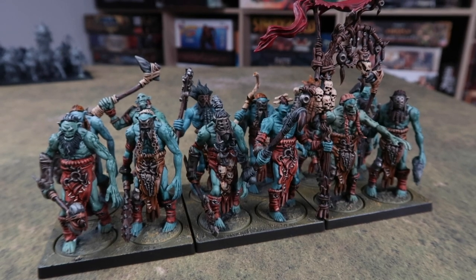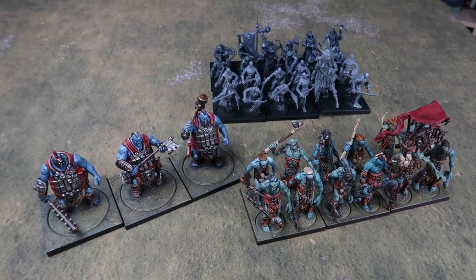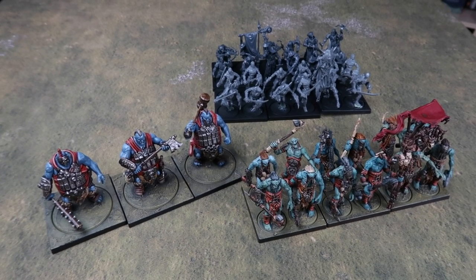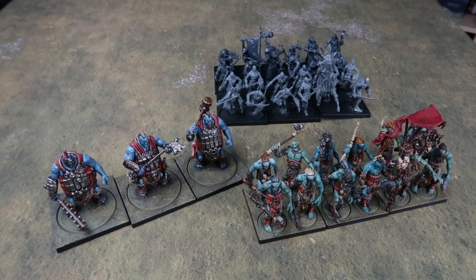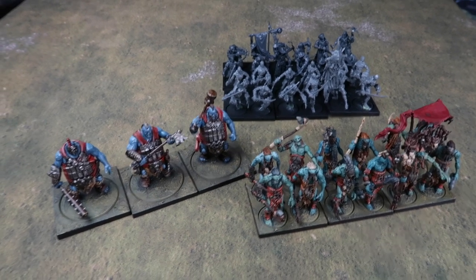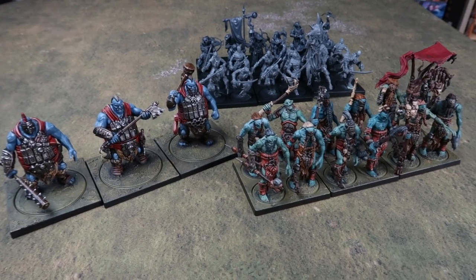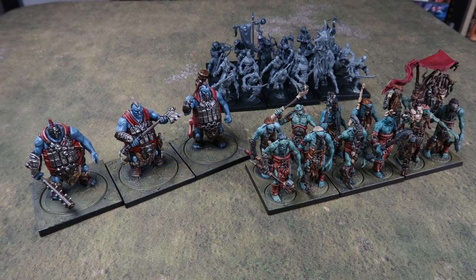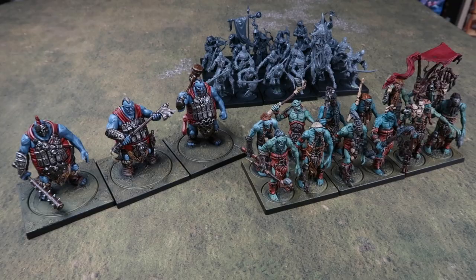That's it folks — some new units for Conquest: The Last Argument of Kings, and some tips on how to magnetize your Conquest miniatures. Thanks very much for watching. This is the Esoteric Order of Gamers — go to the website at orderofgamers.com and be sure to download my rules summary and reference for Conquest. It'll make playing the game easier and it's updated for the latest version of the rules. Bye for now and have fun playing Conquest.